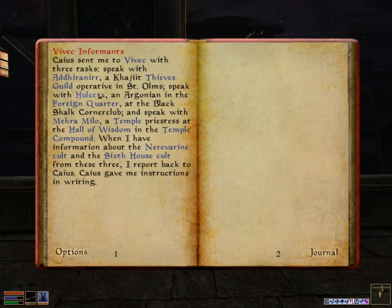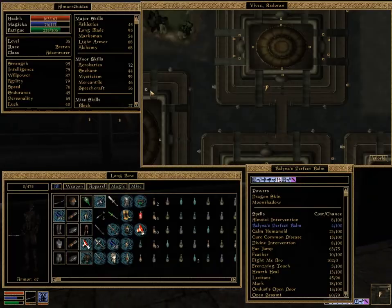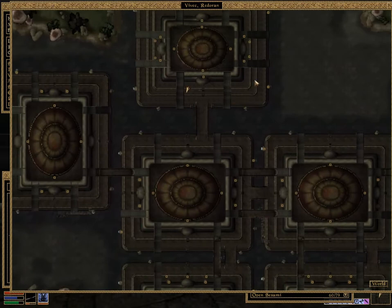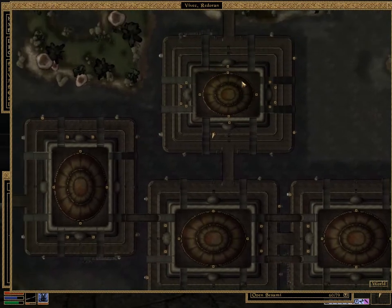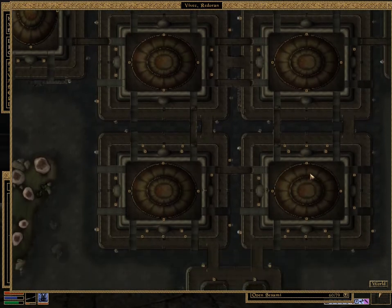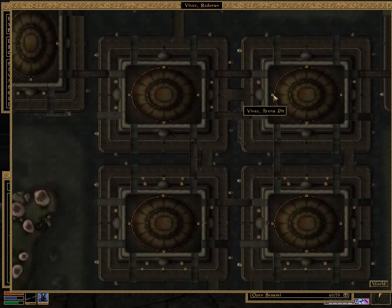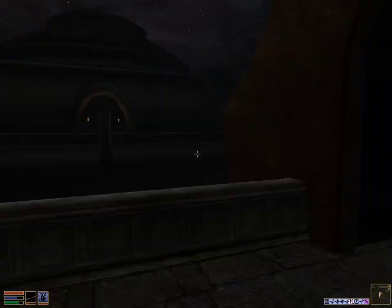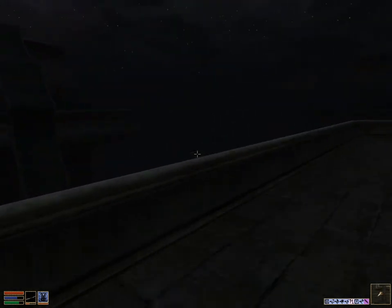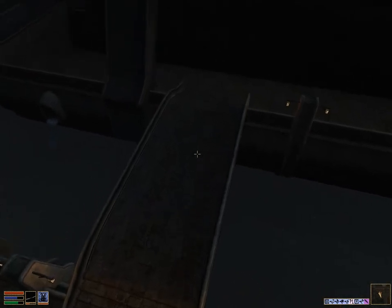I've already found Hulia in the Foreign Corner, and right now we're going to be heading to the Saint Olms quarter of Vivec to find Addhiranirr. We're currently at the northernmost end of the Vivec Foreign Quarter and we need to head down to Saint Olms, which is all the way in the bottom right. We have to run through basically right around the plaza and the arena, and then we'll be at Saint Olms. Once there, we're looking for the Waste Works, which is the very bottom area of Vivec.